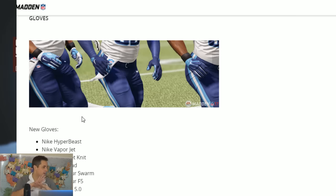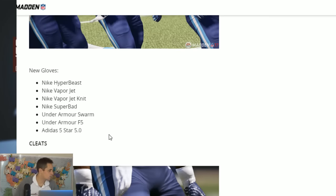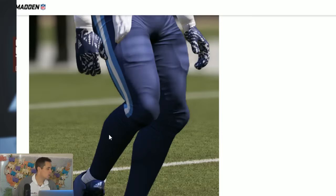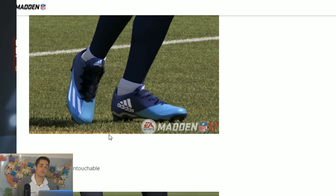Now gloves — they've got the gloves up on the wall with all the logos. We've got the Hyper Beast, the Vapor Jets, the Super Bads, there's some Under Armour, and some Adidas, all in there to go along with it.